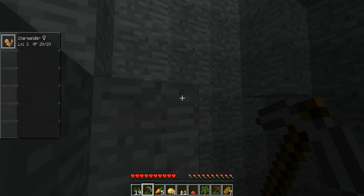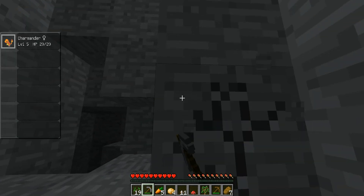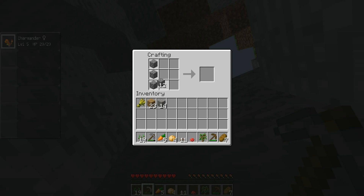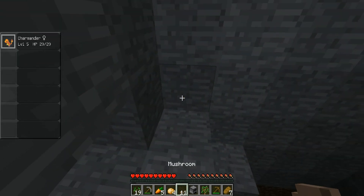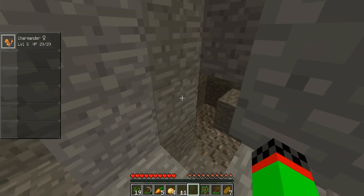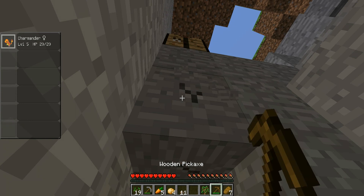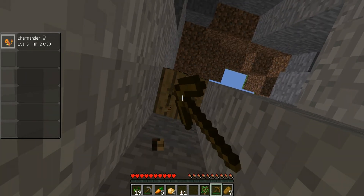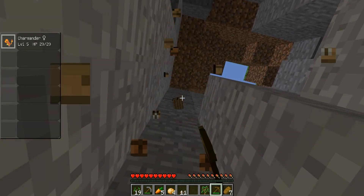Yeah, that's what it is — aluminum. I'll just go up to my crafting table and cook up some of this iron so I can get the aluminum, because I think we need that for the healer. Actually, we don't need that much — just about four pieces. Alright.